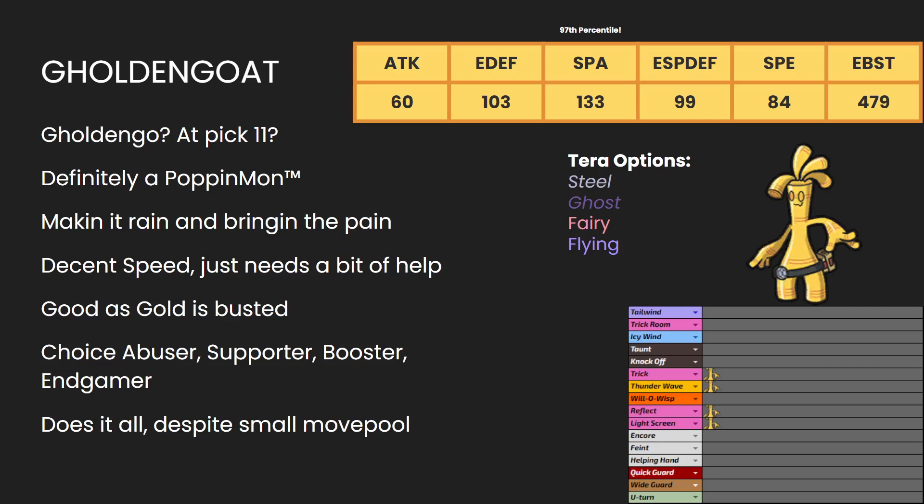Gholdengo — this thing is a beast. I've played a lot of singles in Scarlet and Violet. I haven't played too much on the doubles ladder, but I've played enough of this thing in singles to totally sell me on it. It has such good stats with such a good typing where it doesn't even need to rely on Terastalization, but it can make great use of it. This thing has a bonkers Special Attack of 133, which is in the 97th percentile. I think there's like 5 mons that have more than that — but none of them have a 120 base power STAB spread move. So I'm going to be bringing Make It Rain and bringing the pain each week. I also get money after the battle, which is a nice side effect — it really helps out in best of three.